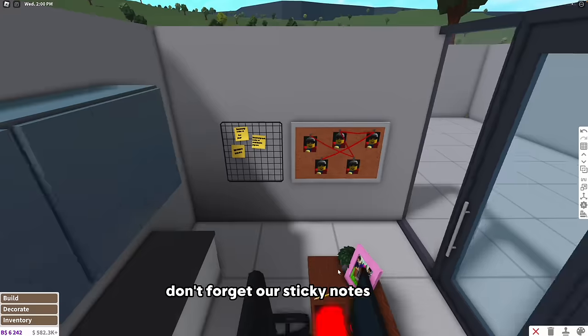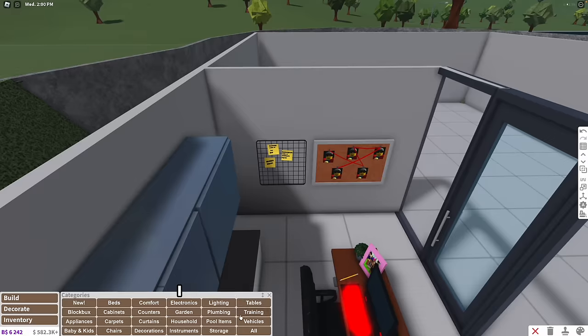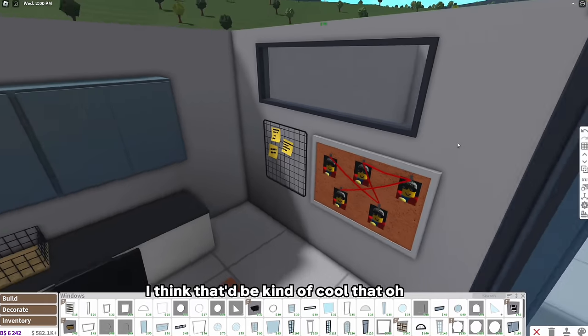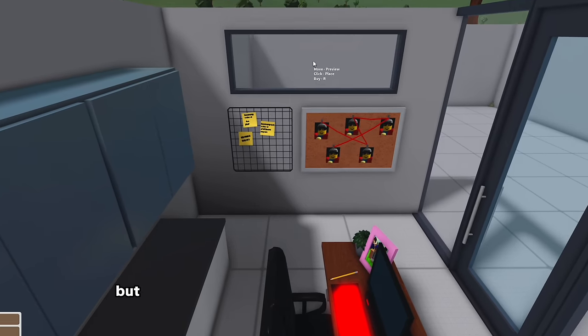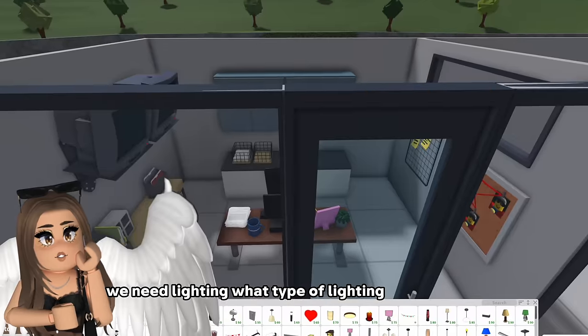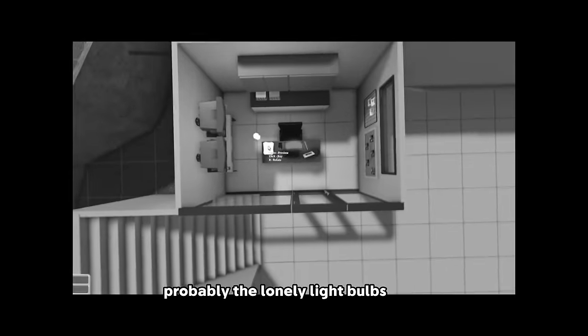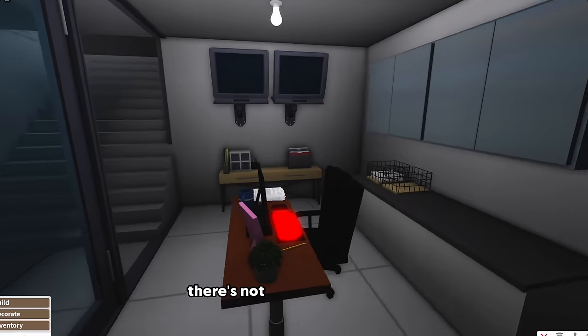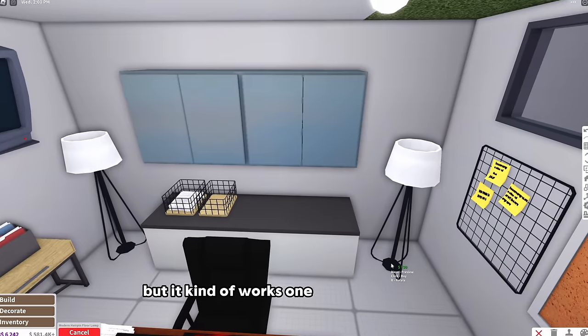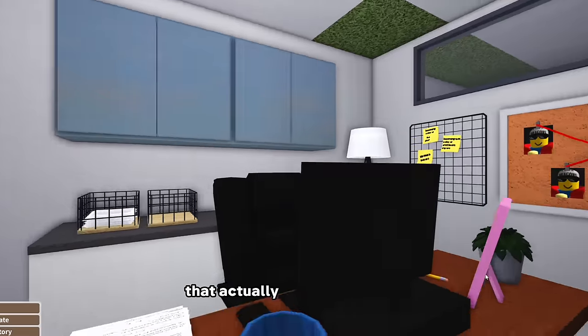Don't forget our sticky notes. Looking good! I say we put a window at the top - I think that'd be kind of cool. It's a little off center but other than that this looks kind of neat. Oh wait, we need lighting. What type of lighting's in a bunker? Probably the lonely light bulbs right? Make it kind of ominous. There's not enough light at all - it's not really sci-fi but it kind of works. One on each side - okay that actually looks really cool.